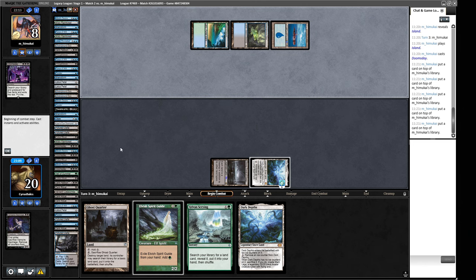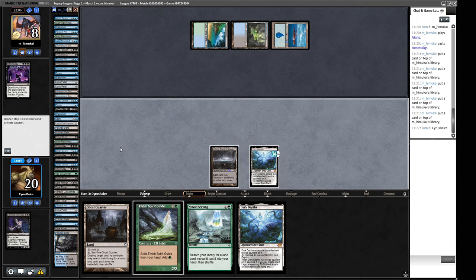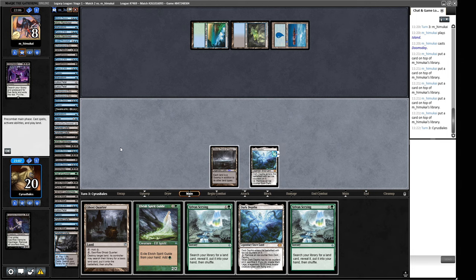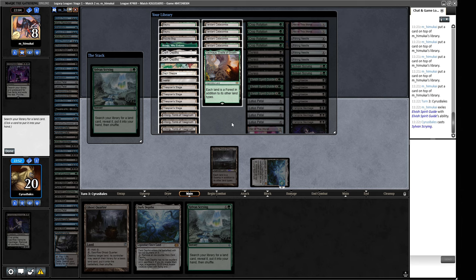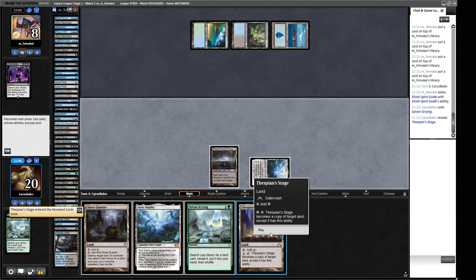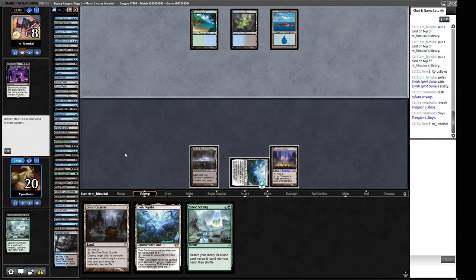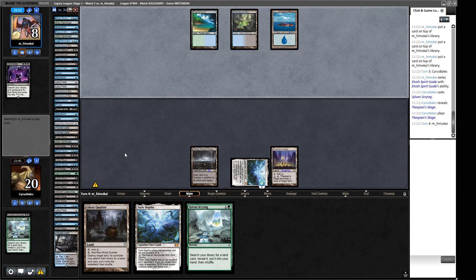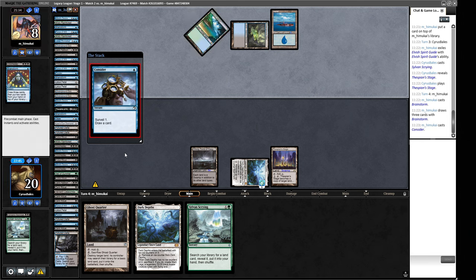Their list also has Artifact Mana, Lotus Petal, Lion's Eye Diamond. We're almost certainly losing this game. We don't have loads of their key pieces to target with Null Rods, so this isn't great for those effects either. We Sylvan Scrying for Thespian's Stage and hope our opponent doesn't get there in two turns. If this was game three I would just concede at this point — unless they've misbuilt their pile, which is very unlikely with three lands to work with. They're doing a Brainstorm — it should be enough to win the game.